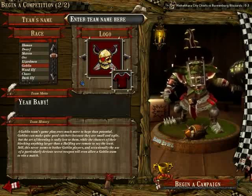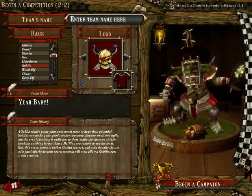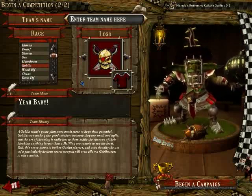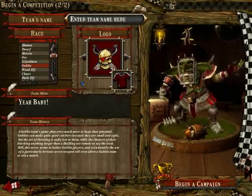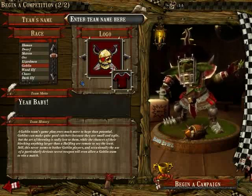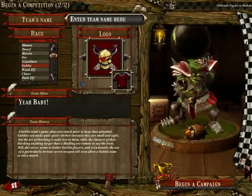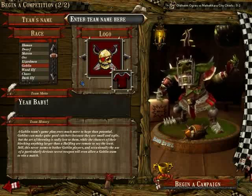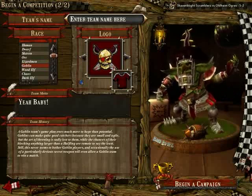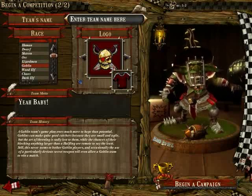Goblins are really not a choice for new players — they're not really a team that's meant to win often. However, they're really fun. They have Trolls, which can be really good in a physical game. And they have secret weapons like balls and chains, the Fanatic, or the Chainsaw Looney, which I love. Then you also have the Bombardier, which we see here on the screen, and the Pogostick, who is pretty much the one supposed to carry the ball.